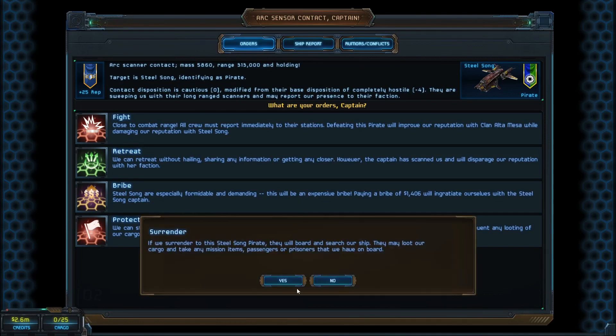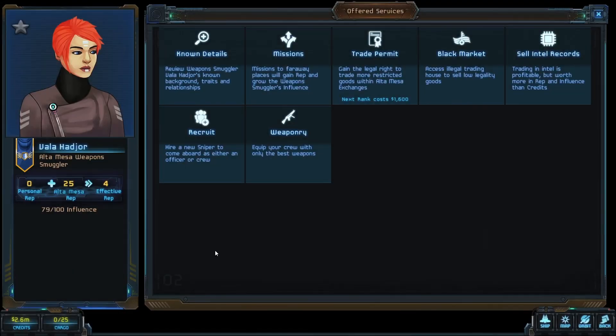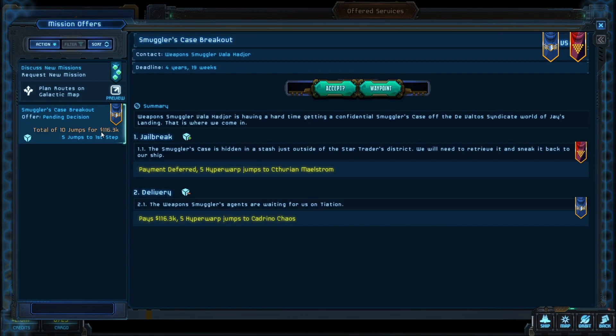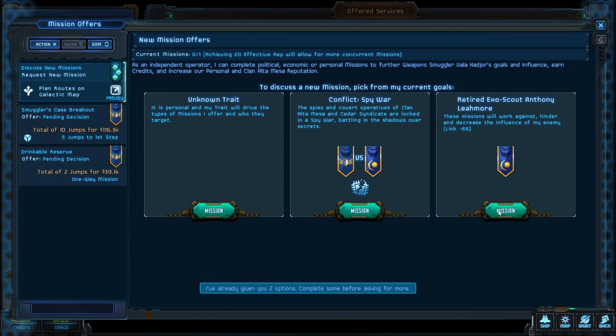Protected by trade permit - alright, we've got some of that. Effective rep is four. Do we have Intel records to sell? No - darn it, that would have made it easier. Trade permits - you need my trust, don't you? What's this mission? 10 jumps for 116K? That's a long way to go, sister. Spy war - we're good at spying. Two jumps for what? Provides 27 units of vodka - no. No. I'm done with the vodka. I should only give you two. I hate that. I'm not doing the vodka thing again.